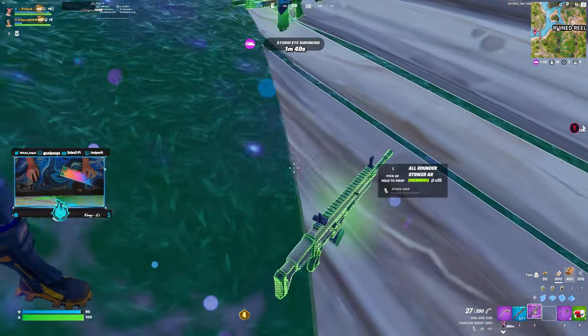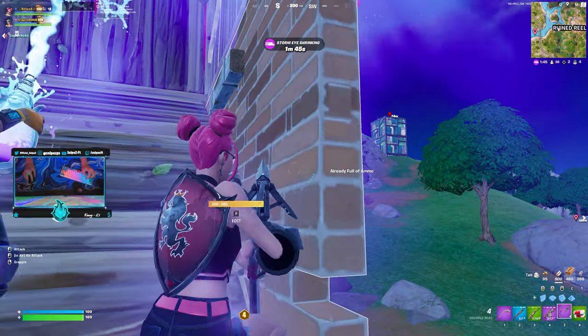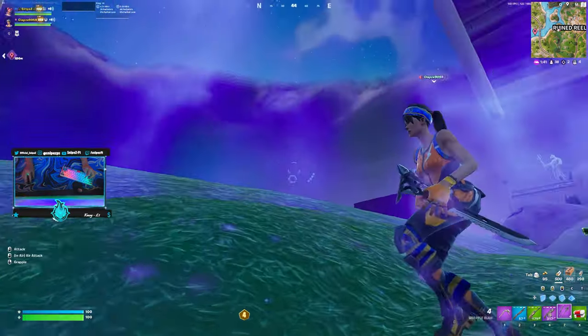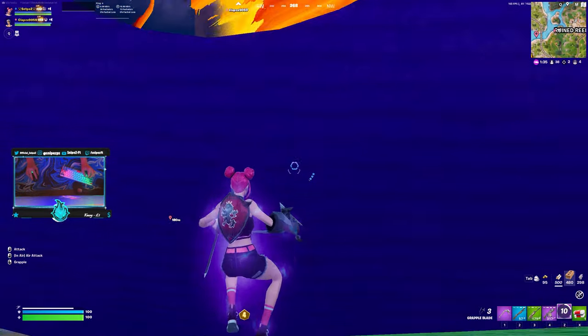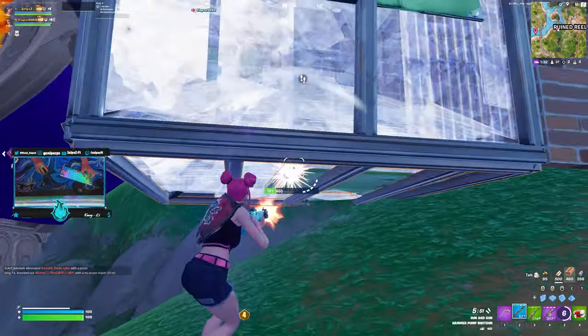One of the main reasons W-keying is an important skill to have is that once you are in a tournament or ranked match, you can easily push opponents soon after you have dropped in. This is important as players won't usually have a full loadout right when they land at a POI, so it will practically be a free kill for ranked percentage or tournament points.